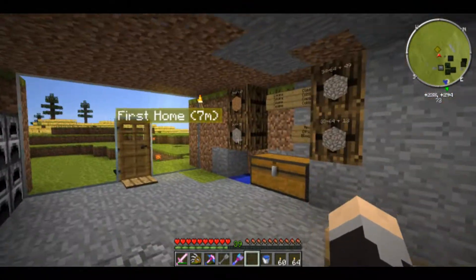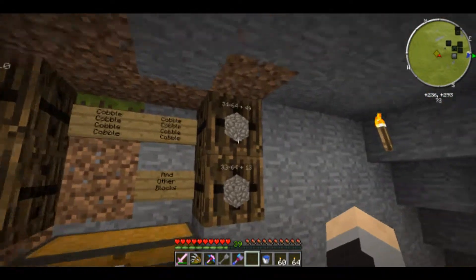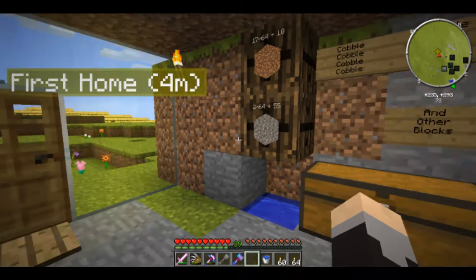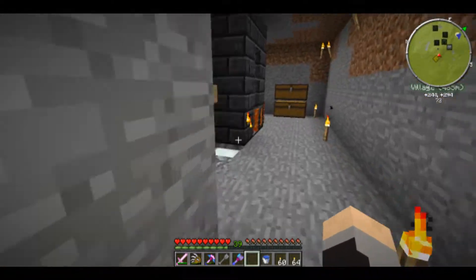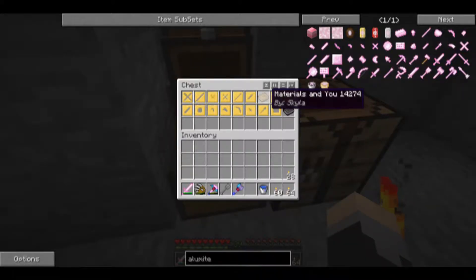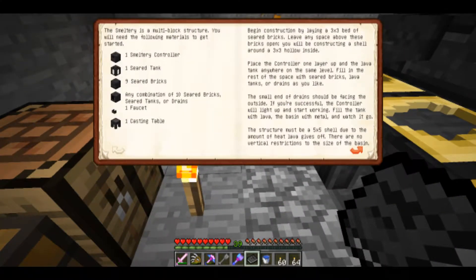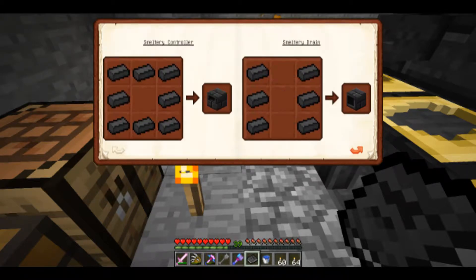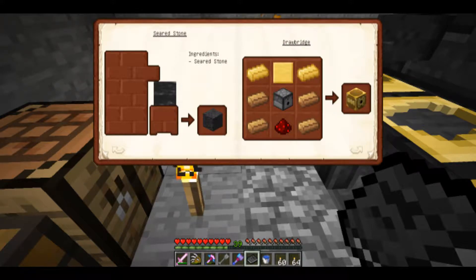I have changed a couple things while you've been away. We put some barrels here to hold excess cobblestone, dirt, and gravel. We've made some clear glass — if you don't know how to make clear glass, it's detailed in the Mighty Smelting book. You melt glass and you get clear glass. You can also melt sand directly into clear glass. So I did.